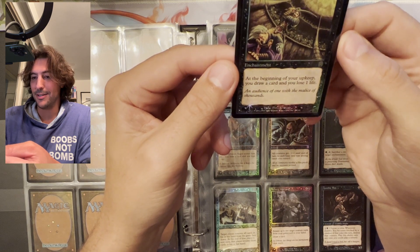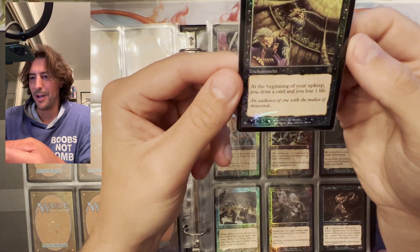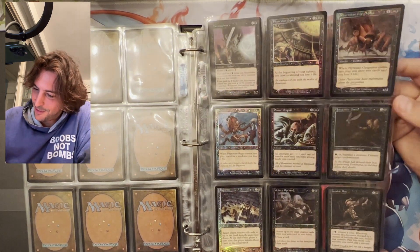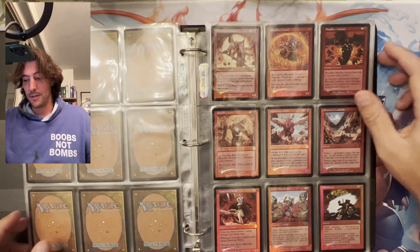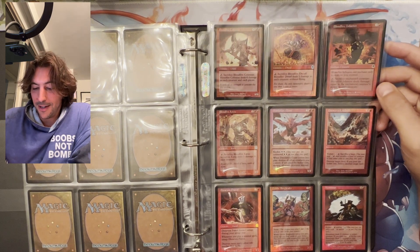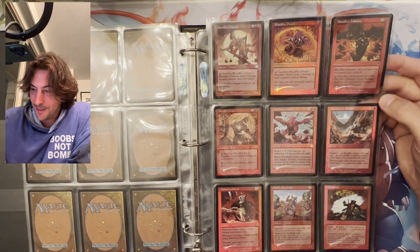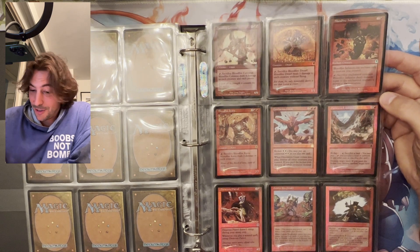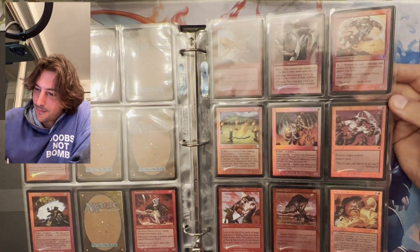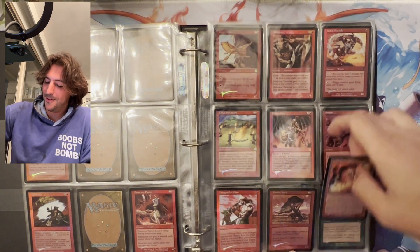"An audience of one with the malice of thousands" — it seems like Gerrard is killing Urza or Mishra, I'm not sure, but those are the two characters I'd point out. More Phyrexia — Phyrexian Rager, Planar Despair. Please let me know if you'd like me to be more knowledgeable about the sets. I can do more research beforehand, or I also enjoy just going over them after not looking at them for months and rediscovering them with you. Wild Research — pretty fun art with that weird dude scrambling through all his papers.